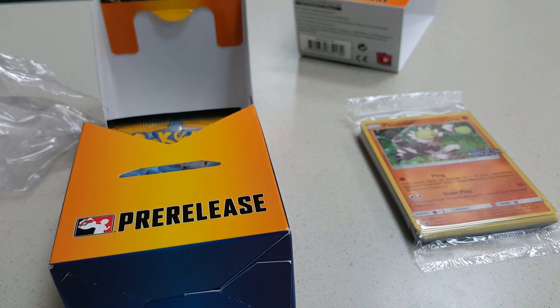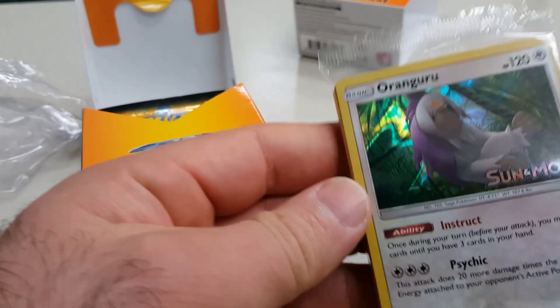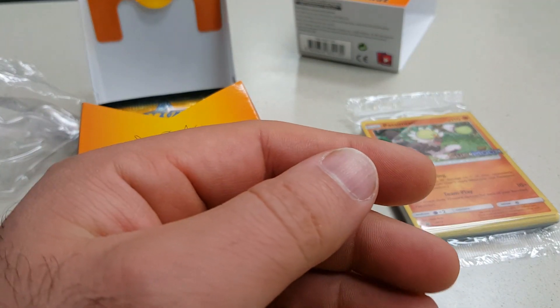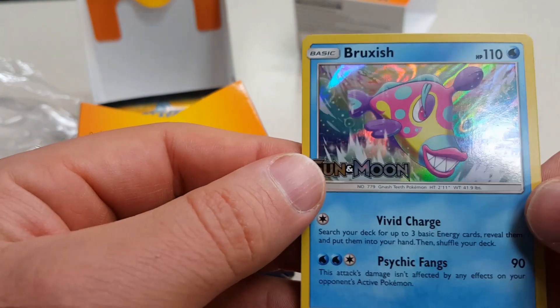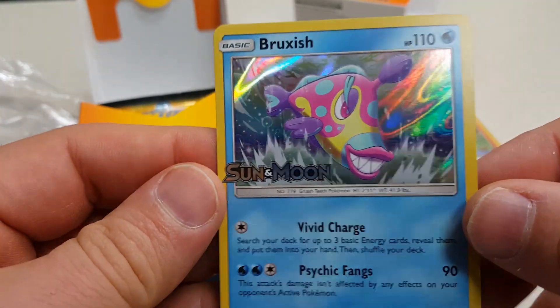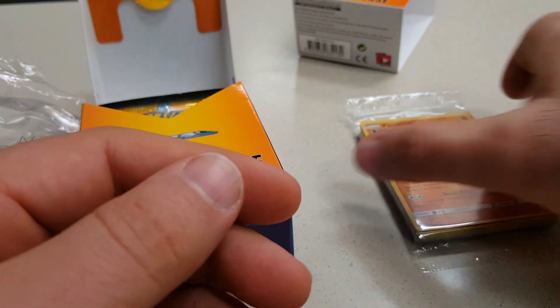Our buddy Alex here just got this right, Kangaskhan. Pretty cool. And Bruxish from our buddy Colt. Yeah, I'm sitting here also with Colt. Bruxish, this is pretty cool guys, thank you. So that was good, we all got like a mix.